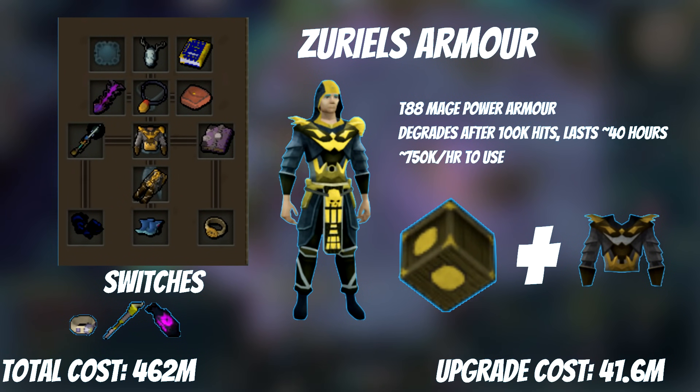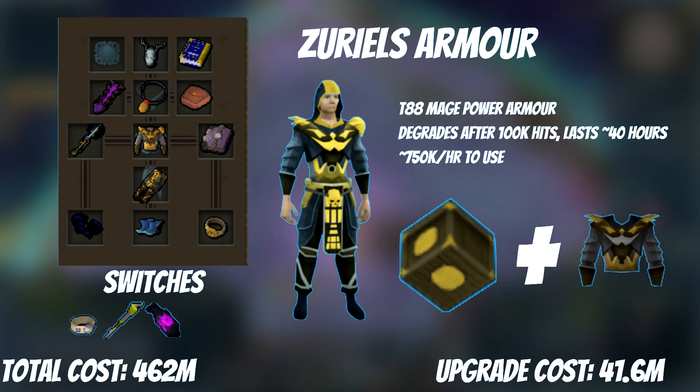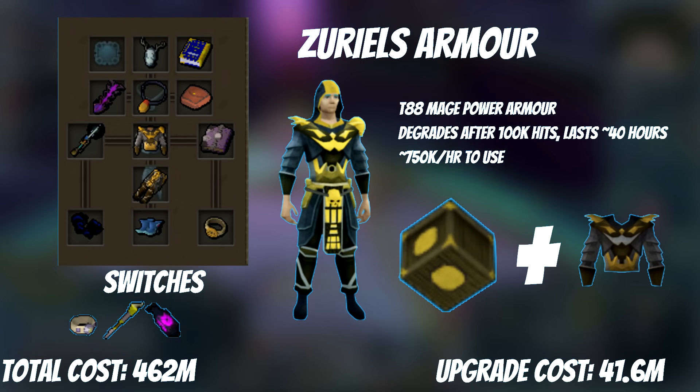Now is a big moment — it's time to swap over to Degrade to Dust equipment. This is a big commitment, but once you get used to it, it's really not a big deal. You're going to want to buy Zerial's Robe Bottom and Robe Top, then upgrade from T78 to T88 using an Ancient Warriors Equipment Patch. At the same time, buy an Anima Core Helm of Saren, a T80 mage helm that doesn't degrade. The Zerial's will last 100,000 charges in combat — approximately 40 hours. Total cost for a new set is about 30 mil, so you're looking at roughly 750k per hour. You can either sell the Subjugation or keep the top and bottoms for places where it's not worth using Zerial's.